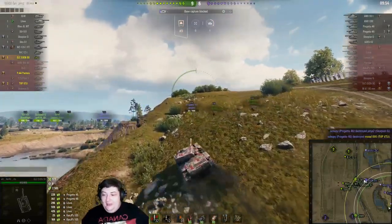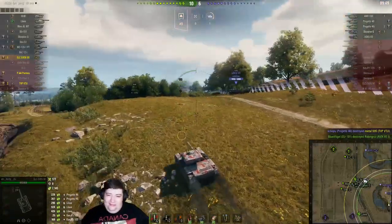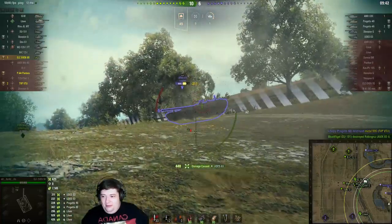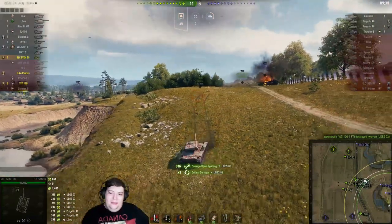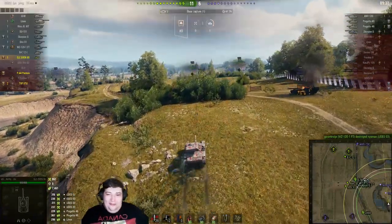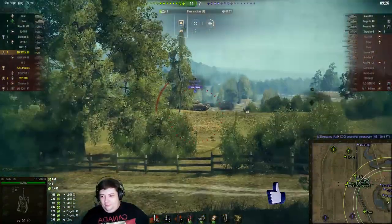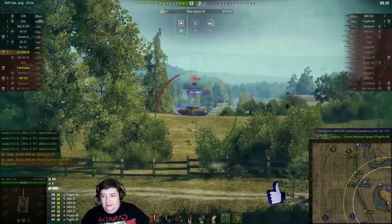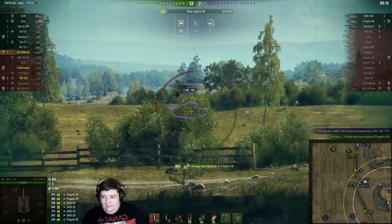7,000 spotting damage as we slide sideways on the hill! And look — a Strv 103B, and we have a full clip waiting for it. One clip into its drive wheel would be great, but nope, we don't end up doing that. Instead we just get spotting damage because of course nobody else can see it — it's essentially invisible — except for the fact that we were right on top of it. Apparently they don't care there's an ELC EVEN 90 behind them; they're just going to sit here and die.